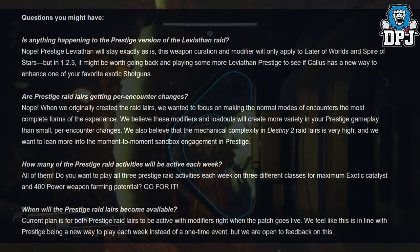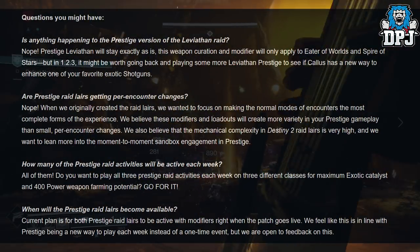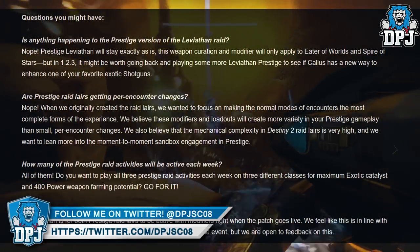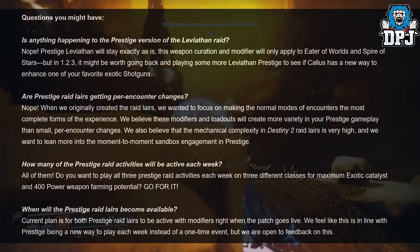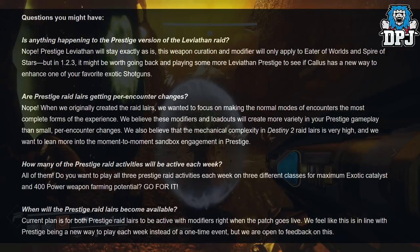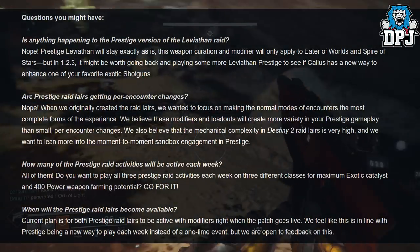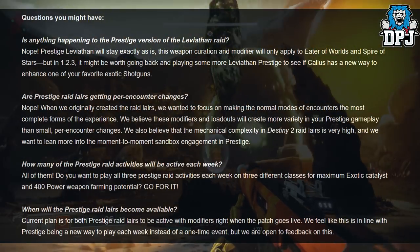Are Prestige raid layers getting per-encounter changes? Nope. Bungie states that when they originally created the raid layers, they focused on making the normal modes the most complete form of the experience. They believe the modifiers and loadouts will create more variety than small per-encounter changes. As for how many Prestige raid activities will be active each week — all of them. You can play all three Prestige raid activities each week on three different classes for maximum exotic catalyst and 400 power weapon farming potential.